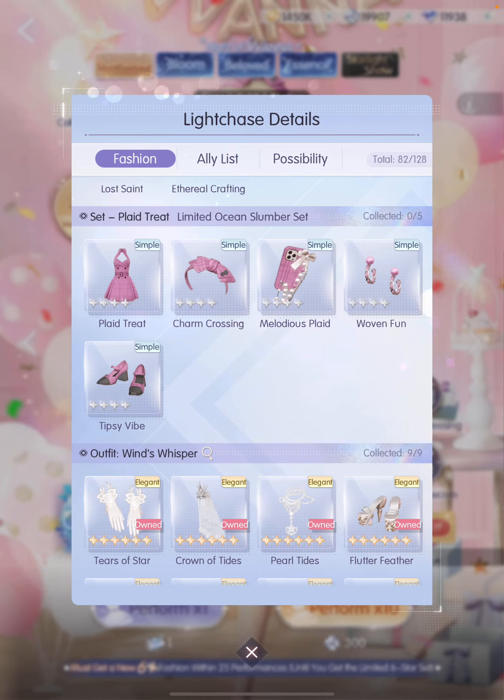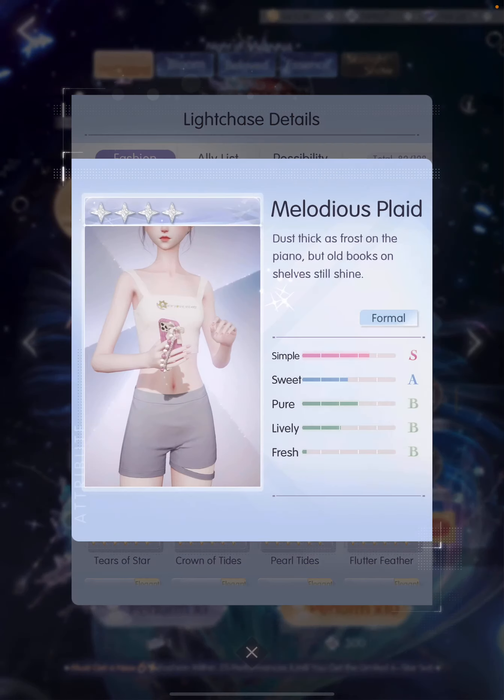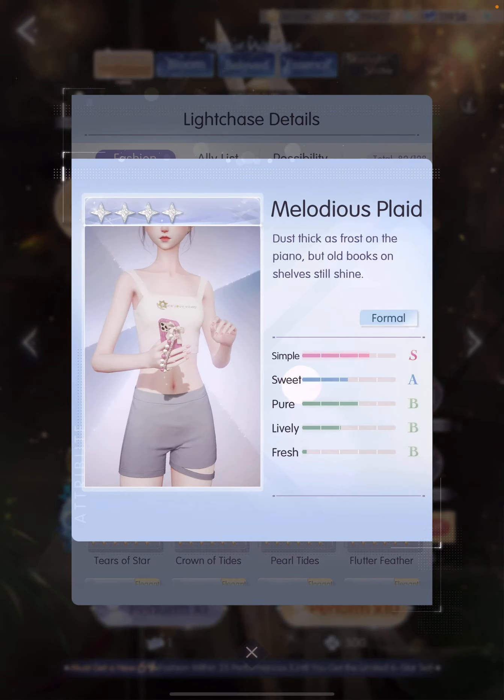Then we have the four-star Plaid Treat set in pink — super cute bow at the top, a full accessory that's super cute, and matching earrings and shoes. Of course we have six-star limited pieces: a crown, a swallow-shaped earring, and more necklaces. For five-star limited pieces, we have this dress, a light pink top with a halter design, and then — oh my god, what is this? It's like a little baby utensil on the head, so random. And then a necklace, and more necklaces.